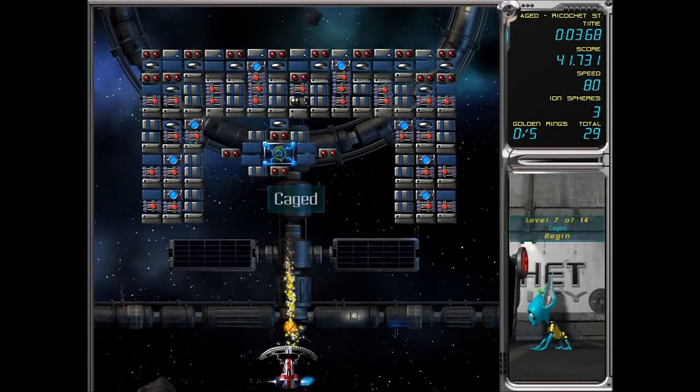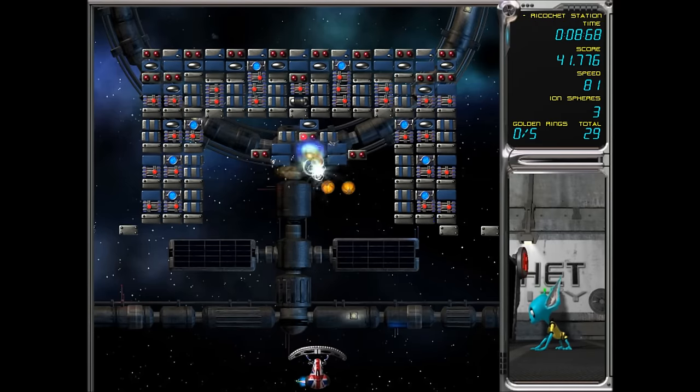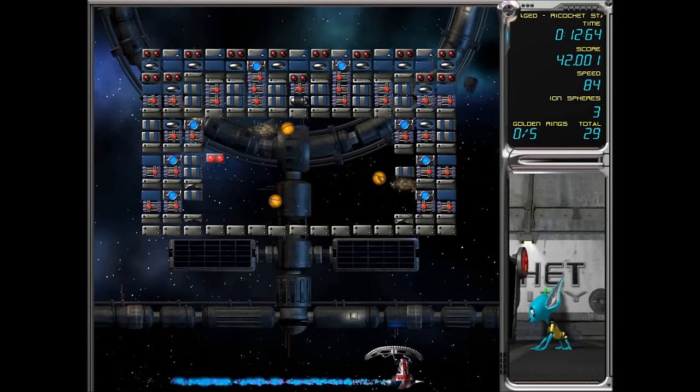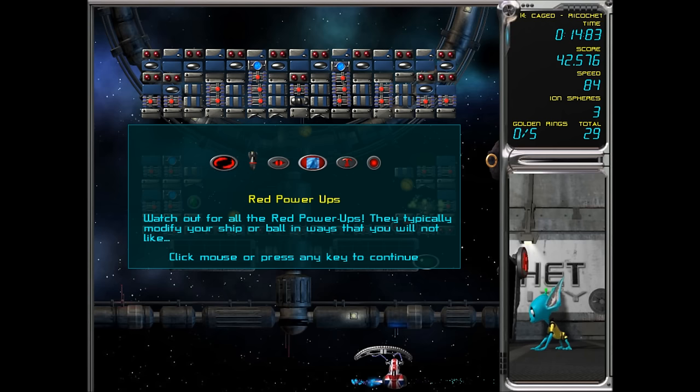See that three there — what that does, it's going to turn our ball into three! Just like that. But our balls are trapped now, so we've got to bust our way out. Red hazards — watch out, they typically modify your ship and balls in a bad way.